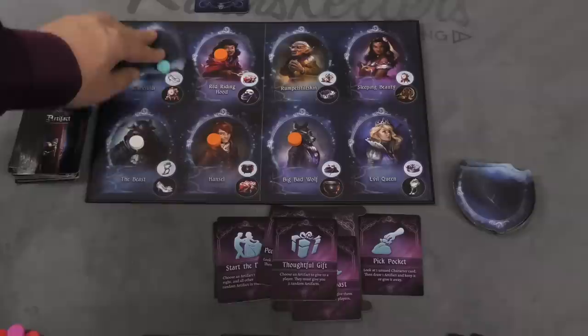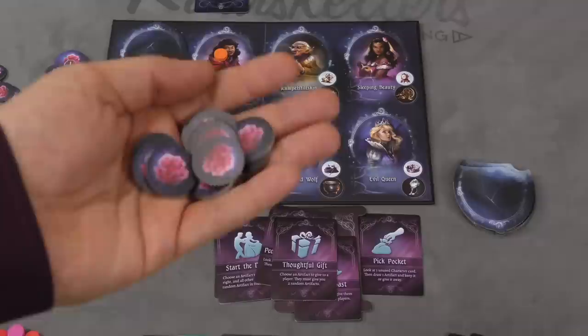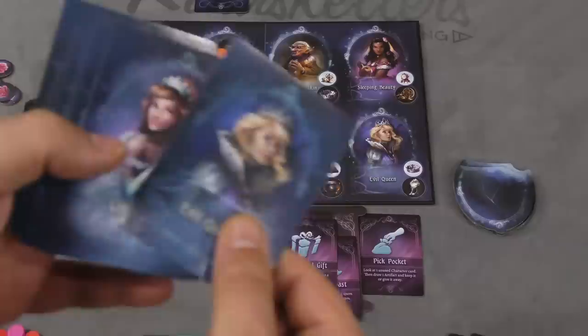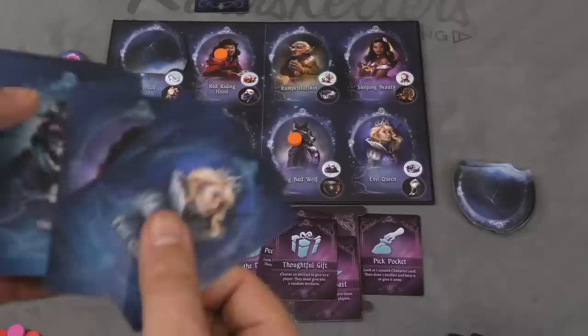Each round goes until there's only one person left - everyone else has been eliminated with mirrors and taken out. Then you win that round getting a rose. After three rounds, or if someone gets ten roses, they instantly win; otherwise whoever has the most roses wins. There are also wager cards - one for each character. When you're unmasked and eliminated from a round, you can pick one of these cards, and if that person wins you get points. You can even bet on yourself using a special action card to basically double your rewards.